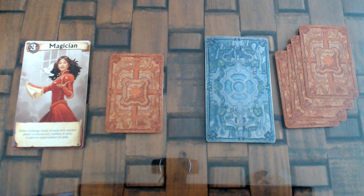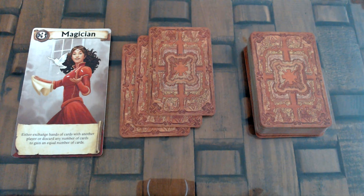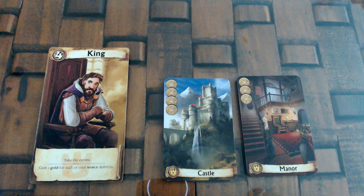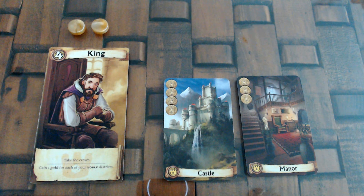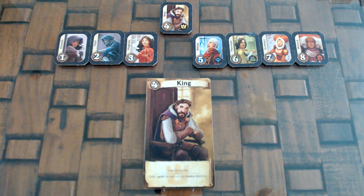With the Magician, you can do one of two things: exchange your entire hand of district cards with another player, even if your hand is empty, or discard any number of cards from your hand to the bottom of the deck and take an equal number of cards. With the King, you gain 1 gold for each noble district in your city, and also you must take the crown and become the new crowned player. Even if you were killed by the Assassin, at the end of the round you reveal you were the King and take the crown.